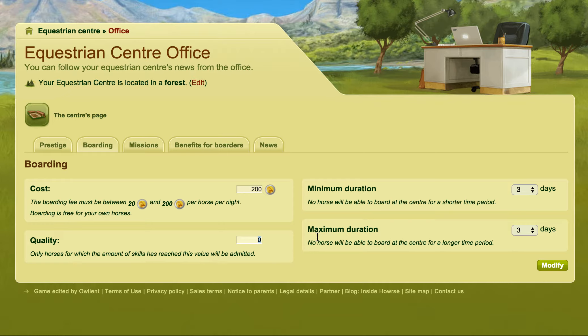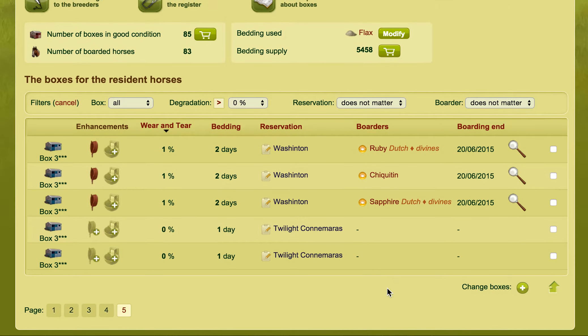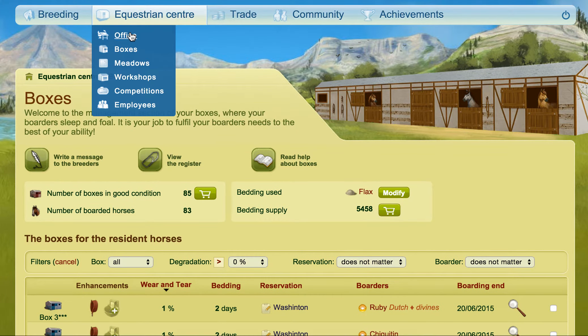That gives you a couple of seconds to go into that box that you have. So let's say we had a box here that wasn't reserved — you would go in there and click to reserve this box, then type in the name of the person and click 'Change to Reservation'. And once that was there, it's fine, now you've got the box.